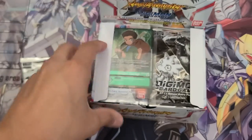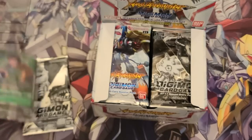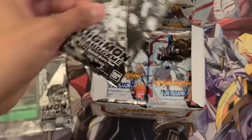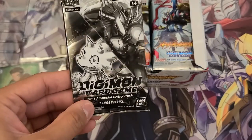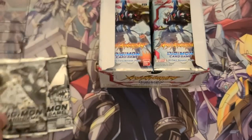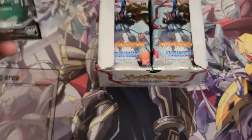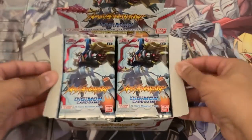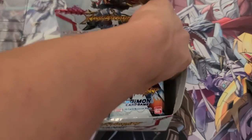We have our box topper which is Zenjiro, and we have the special entry pack. I'll open these after I open the box itself. I'm going to start on the right-hand side.